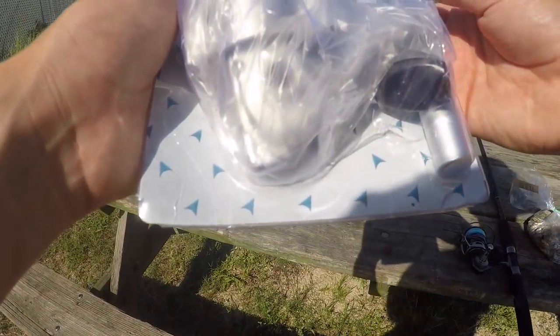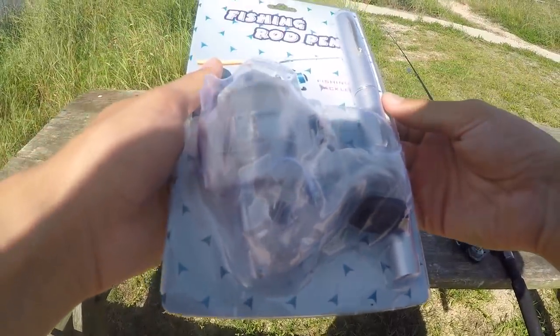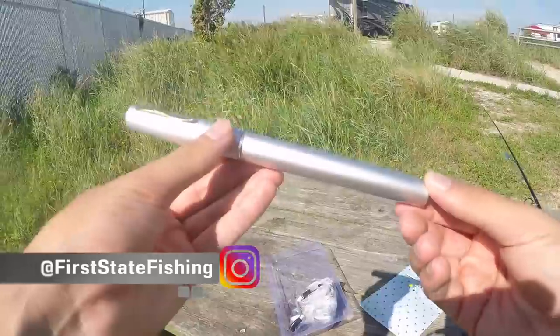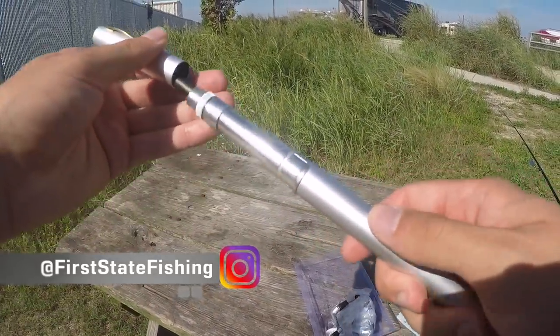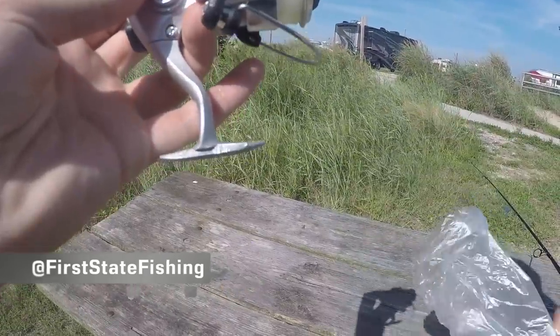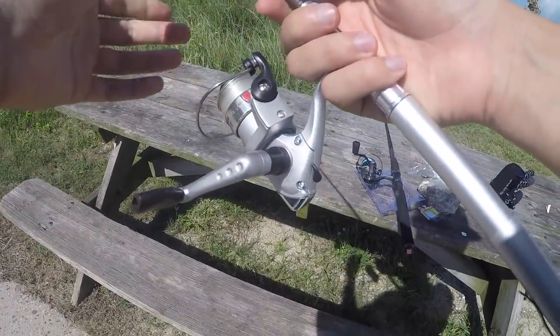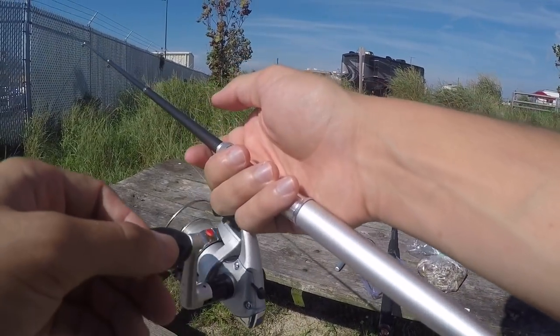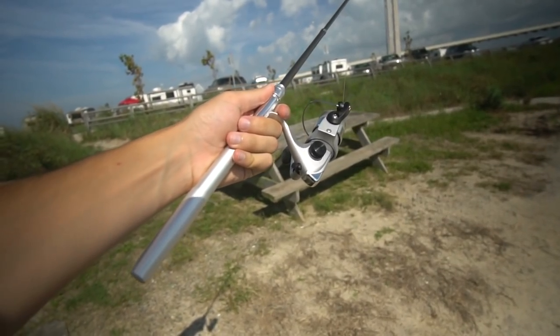Alright, let's crack this thing open right here. Hopefully the wind isn't too bad — it is kind of windy on this side, but here we go. I'm popping it open like this. Okay, this is where the whole pen thing comes from in the micro pen rod. Basically you open this a little — wow, this one actually comes with line on it you guys. This feels so weird. Listen to this drag real quick.